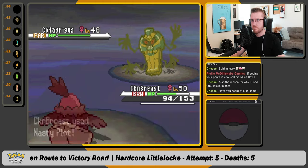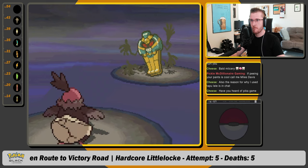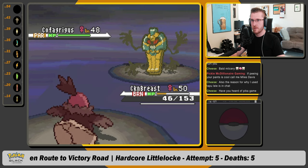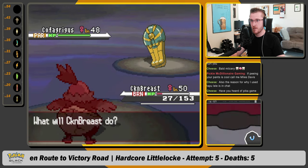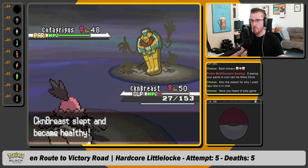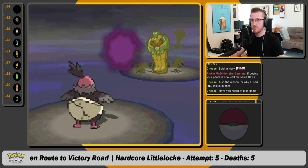Nasty plot, third time. Our nasty plot is set up. Come on, no special defense drop. And it got the crit. No special defense drop, so we rest. This heals our burn. Come on, no special defense drop, baby.